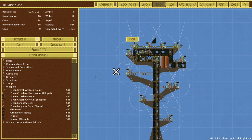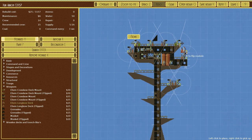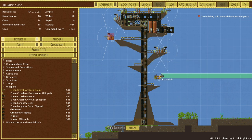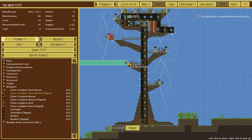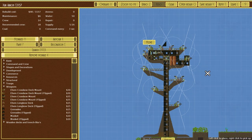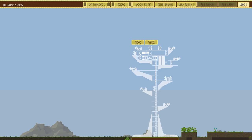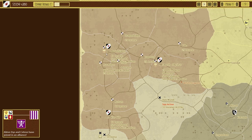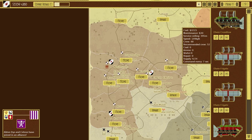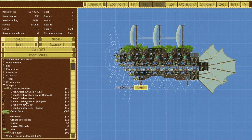We'll get rid of the old weapons and place the elven crossbows here and here, then place more — get rid of those old ones, leave that there. Let's go with lookouts x2, because why not. Refit done — it might be a little bit better. Now we should look to developing bigger ships. We have this one here which is heavily armored and powerful.